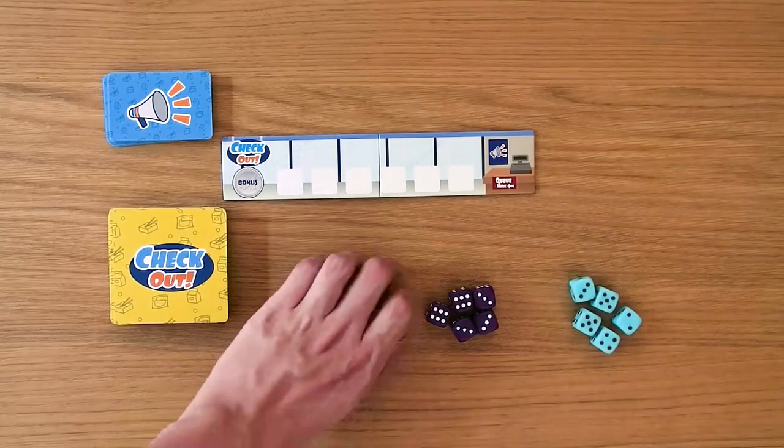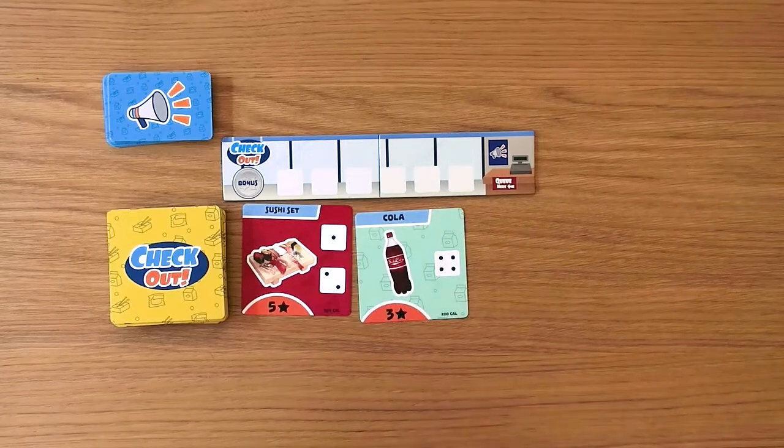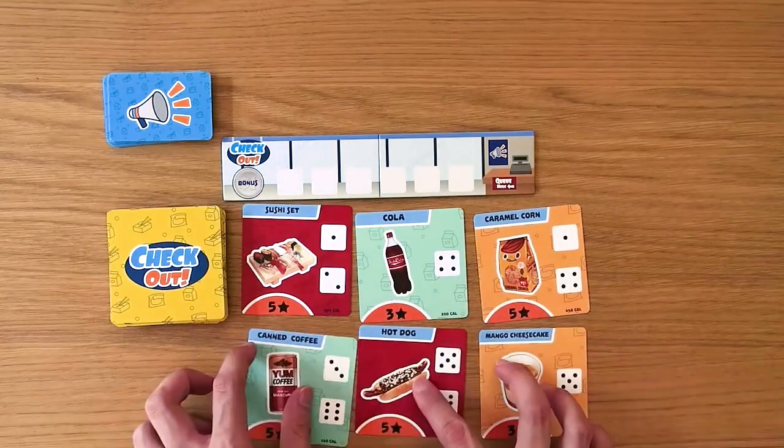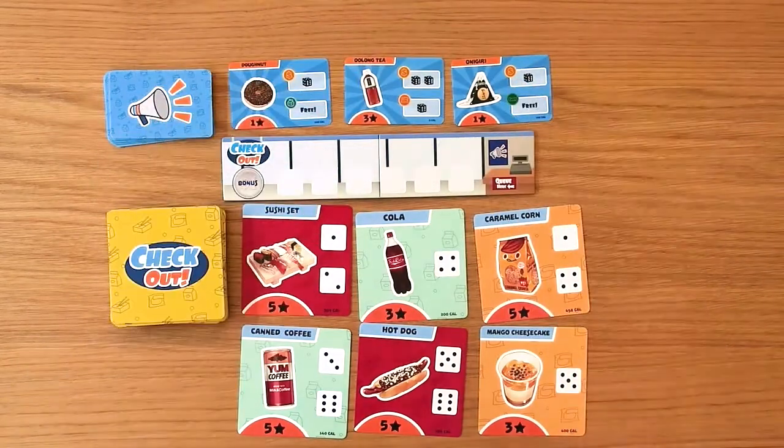A game consists of 5 rounds: 4 regular rounds and 1 bonus round. At the start of the round, lay out 2 product cards per player and 1 deal card per player. So for a 3-player game, that's 6 products and 3 deals.